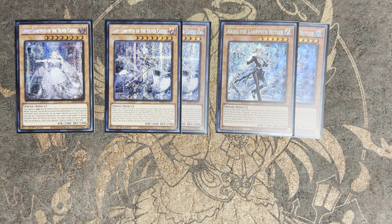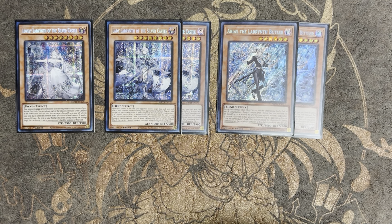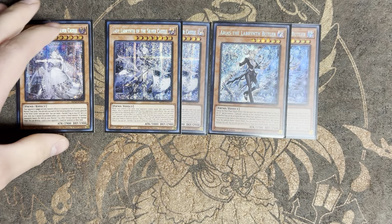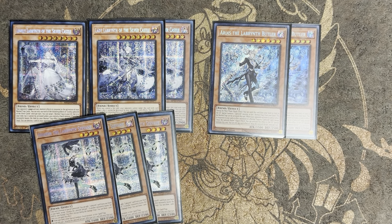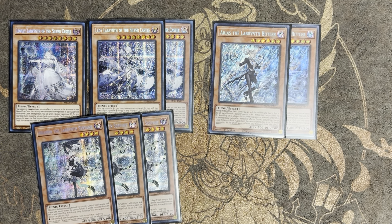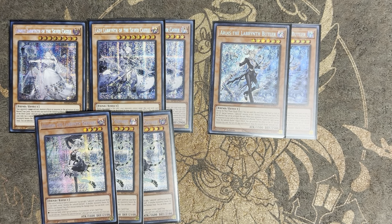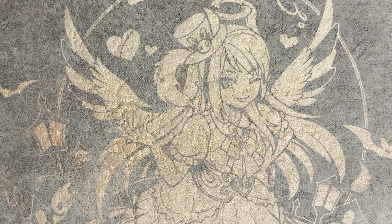Arias is only really good if you have another trap you can activate, and it has to not be Big Welcome. You want to activate it with Imperm, which can already be activated from the hand. You can't use Escape or Black Goat going turn zero, though you can use it if you pitch it off Furniture. It's only really good going first and in the graveyard as a level six. We're playing three Ariana; we're not playing the Arianne — that card is just a win-more card.